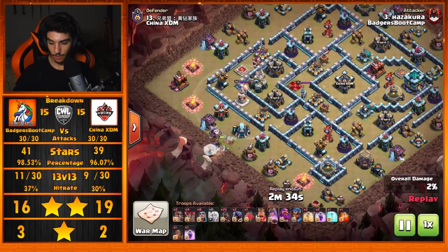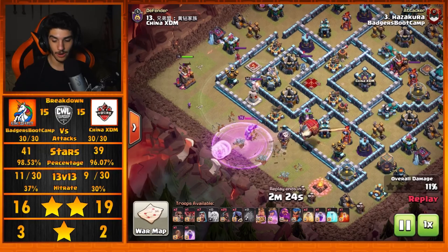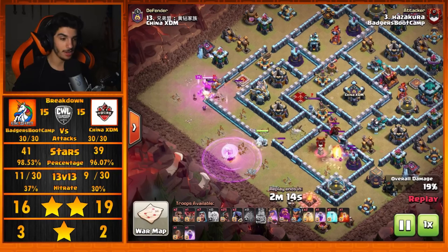We're going to start with this Queen over by the 7:30 to 8 o'clock side, going to try and Queen Walk into the enemy Queen. We're going to have that Blimp come in over the single-target Inferno Tower — that gets it down with absolutely no issues. The Queen will have to burn a Rage early because of the Warden Pad, but after dealing with that Warden Pad, she goes straight in for that Eagle Artillery.